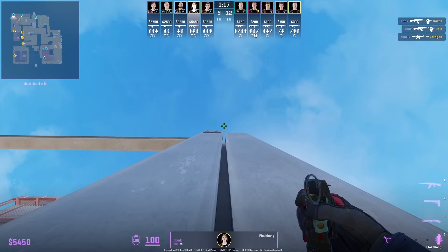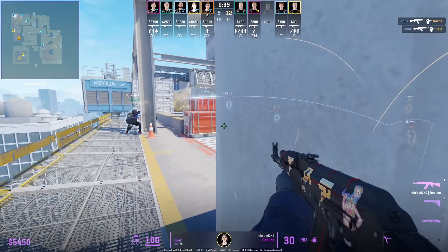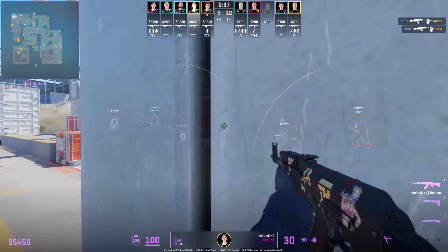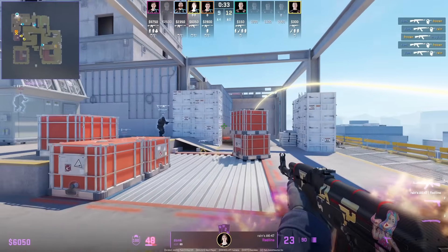Donk from the back of quad has a flash lineup that he throws when the T's make their way upstairs. It's going to blind any T's trying to entry up, helping to set him up to peek after.